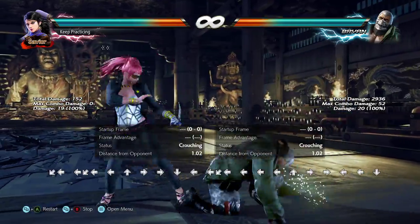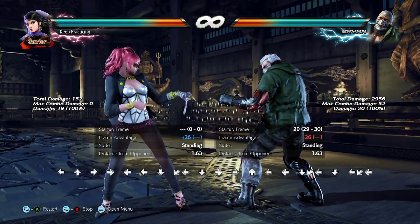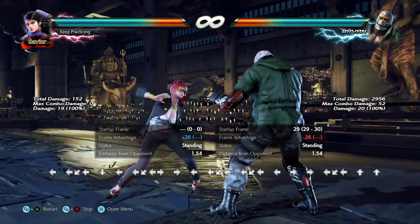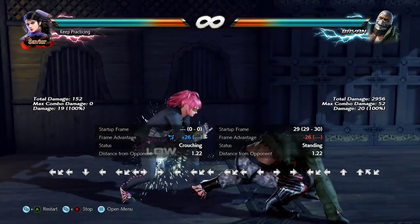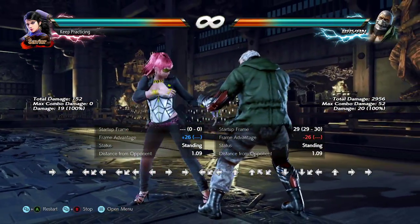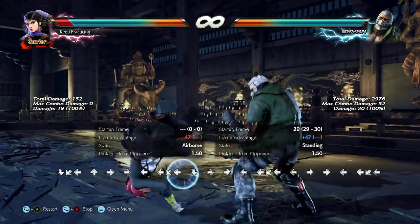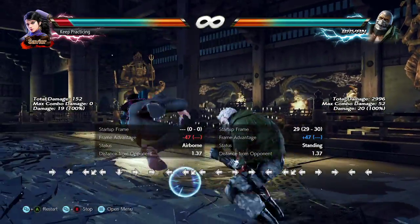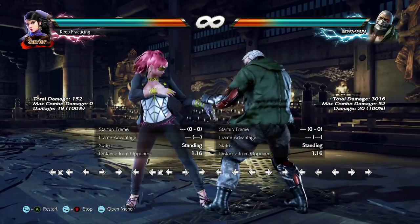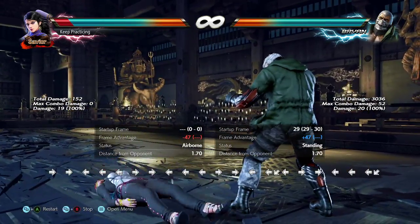You can be moving and still block, but it can be a little harder. If I'm sidestepping I want to make sure I can still react. If I'm sidewalking it's harder to move, so it might catch you — but I can still duck it. Also, you can't backdash the snake edge; it goes too far. Even if you're in a backdash, hit that down-back.